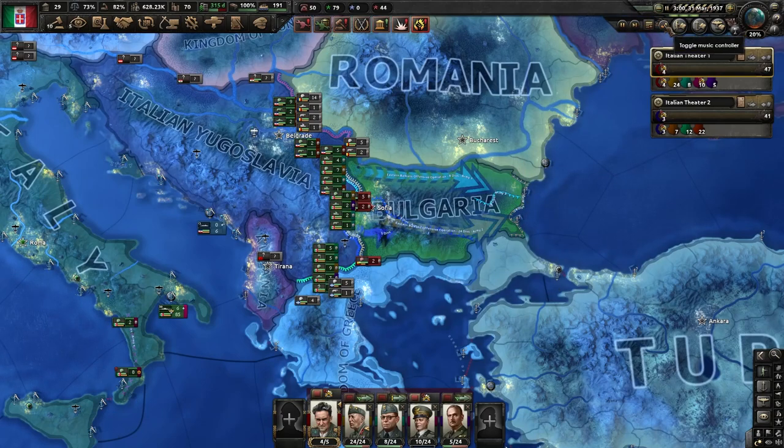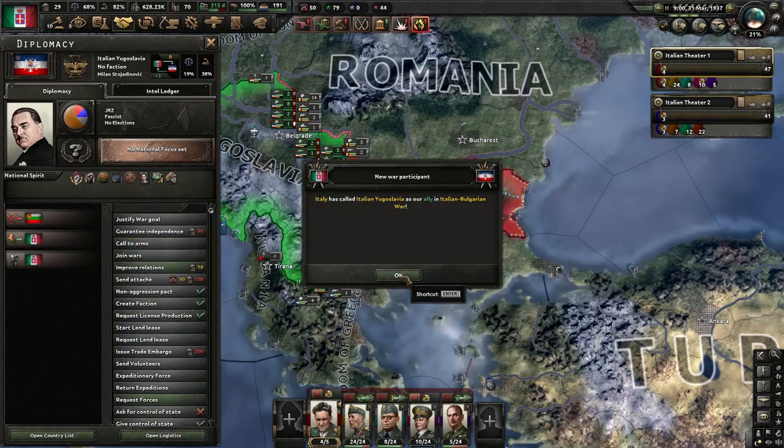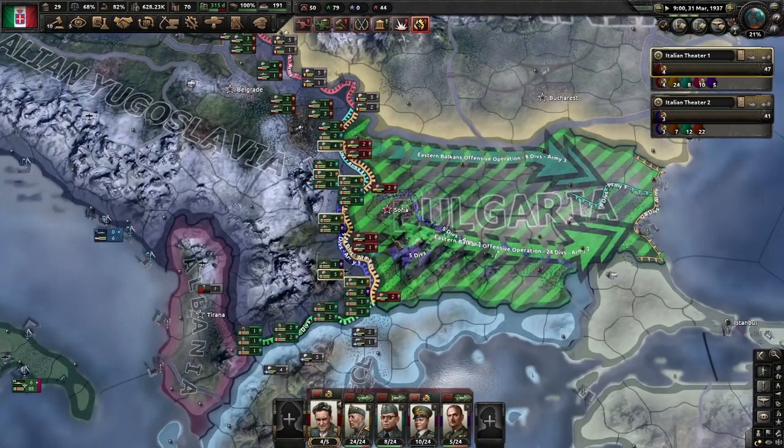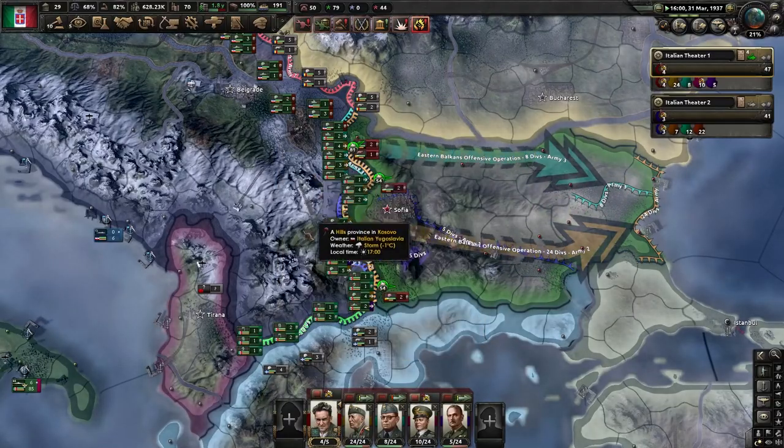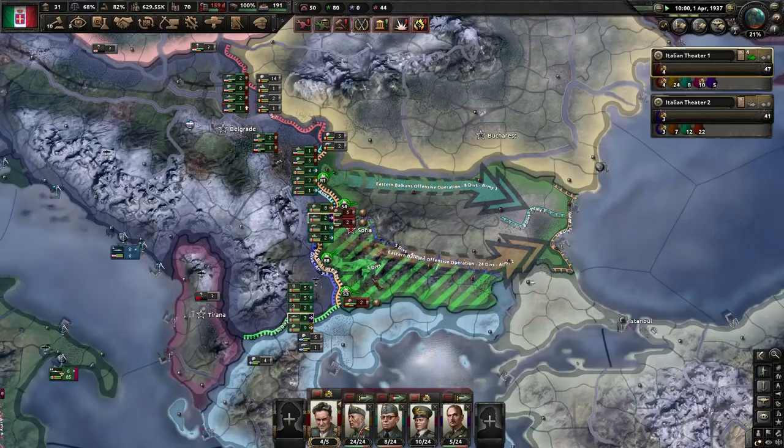Start the war on Bulgaria. We need to call Yugoslavia into this war, otherwise we are not able to attack Bulgaria, because we need access from Yugoslavia. We are not going to use their units, but we are going to use their land for our offensive.